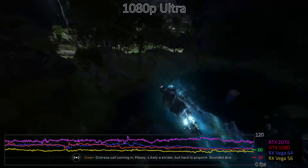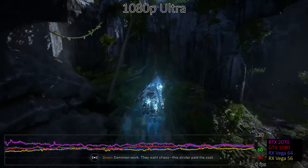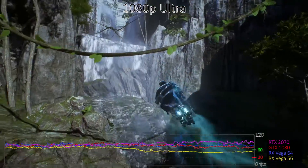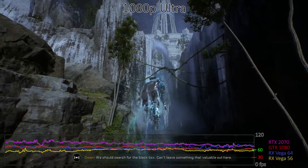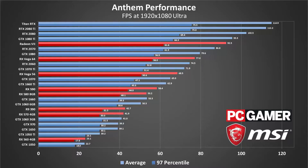The jump from high up to ultra quality doesn't have as much of an effect — performance only falls 10% on most graphics cards. The story is basically the same as 1080p high: budget GPUs are out of the picture, and only the GTX 1660 Ti, or Vega 56 and above, will break 60fps. Mid-range cards can just about manage but not quite hit 60fps, while premium GPUs continue to run smoothly. It's not enough to max out 144Hz refresh rates, but G-Sync and FreeSync displays will still work nicely.